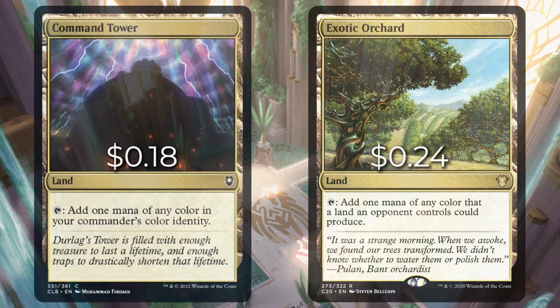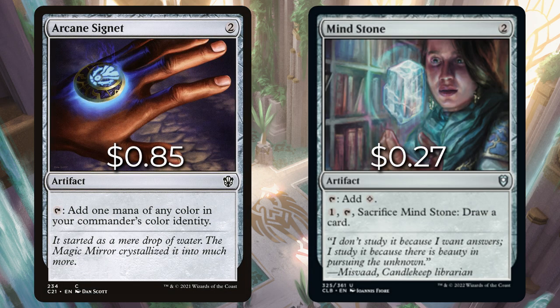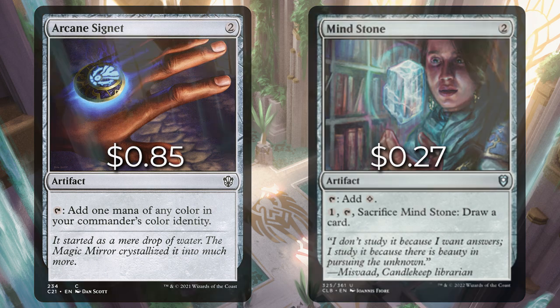The last category is Any Color, and we have Command Tower and Exotic Orchard. Command Tower goes in any commander deck as long as we're looking for color. Exotic Orchard is great because it relies on what our opponents are playing — whatever mana their lands produce, we get access to that. With usually three opponents, it's likely we can have all five mana available. There's also Arcane Signet, which gets us any color in our commander's color identity — like a Command Tower but for two mana. And Mind Stone is a great mana rock for just 26 cents: tap for colorless, or pay one, tap, and sacrifice it to draw a card.